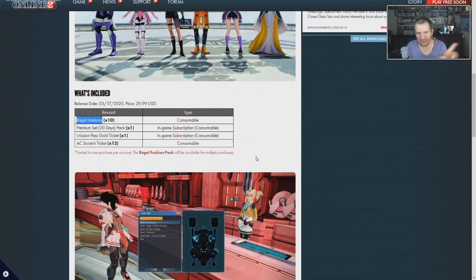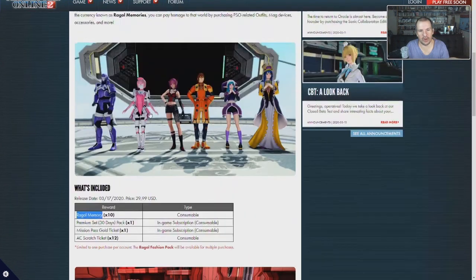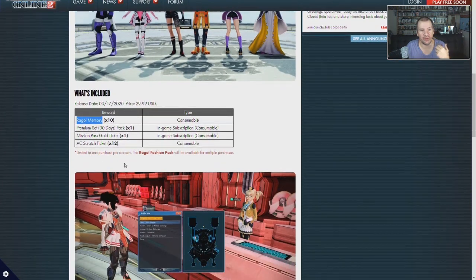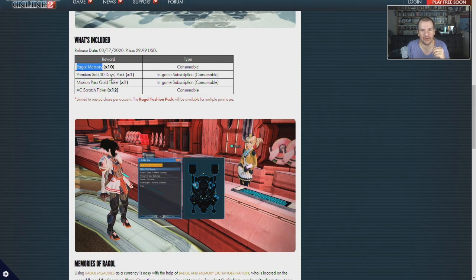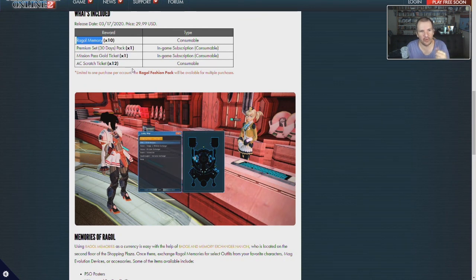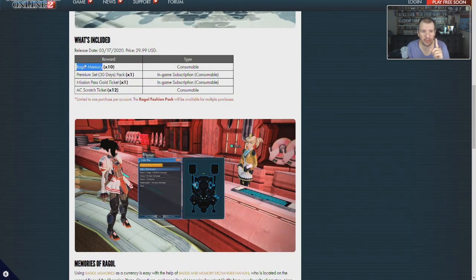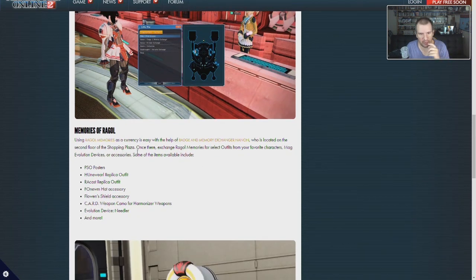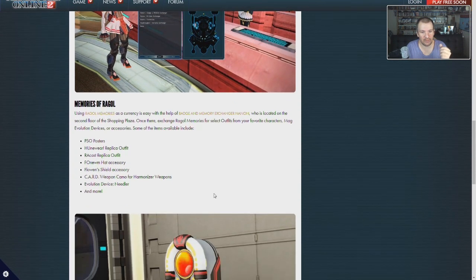The thing about this is it's half the price of the Sonic pack. You get the memory unit again, which is how you will unlock the outfits — since these are 10 items and you get to pick what you want. So this is not one of those cases where you spend $30 and get everything; you mainly just get the ability to pick which outfits you want. You also get another 30-day subscription pass and another chance at the golden ticket special mission we talked about earlier, plus 12 more loot boxes. In the Shopping Plaza you trade the item to unlock many, many other things.